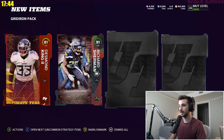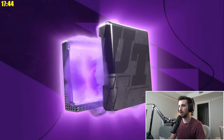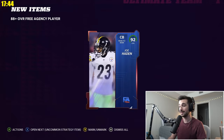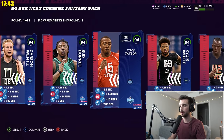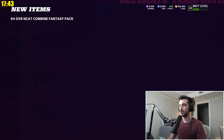Here's a backyard baller player — 91 Richard Sherman, we'll take that. This one quick sells for 18,000. That's awesome. 88 plus overall free agent player from the solo challenges — this is going to be a 92 Joe Hayden. With any NCAT player, I like to take a player that I'm not going to necessarily want to spend coins on to upgrade, like an offensive lineman or a defensive lineman. I'm going to go right tackle Tristan Wirfs.